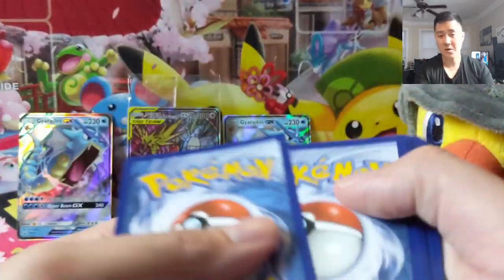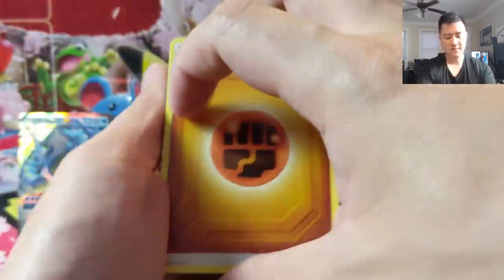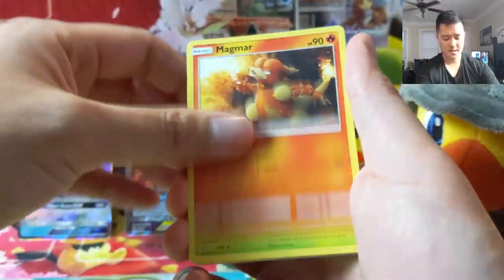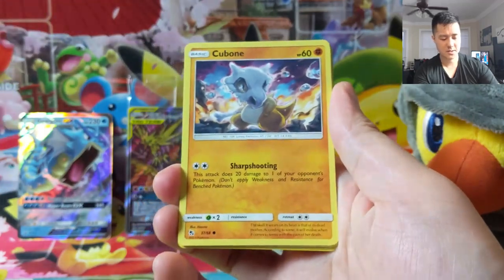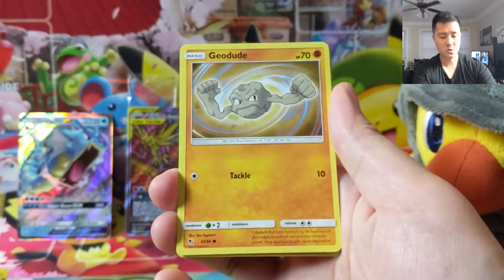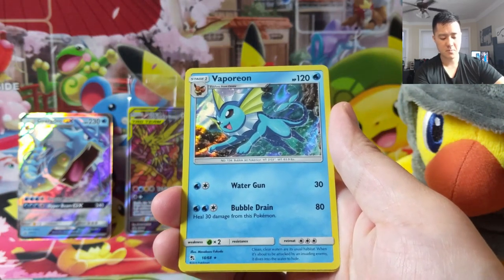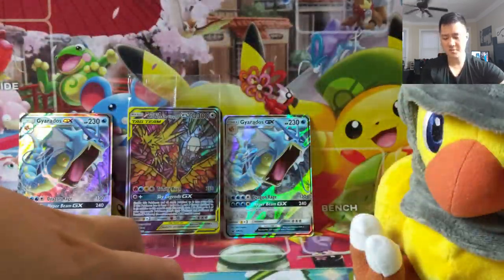So far we have yet to check any new cards off for our master set. Last pack for the ETB — Paras, Cubone, Voltorb, Geodude, Eevee, Vaporeon. Always need to pull Vaporeon — actually you don't need to, but you always do. Alright, moving on to Gyarados tin number one.